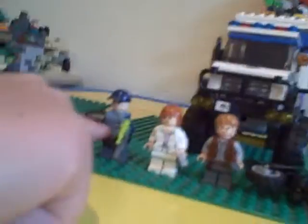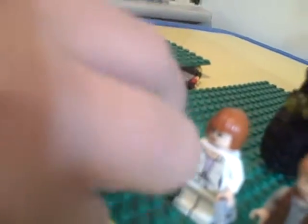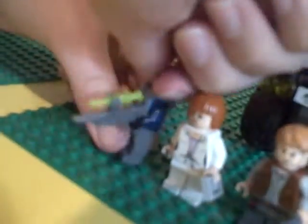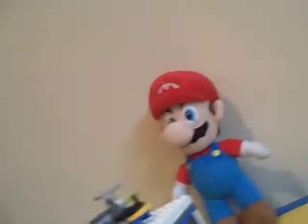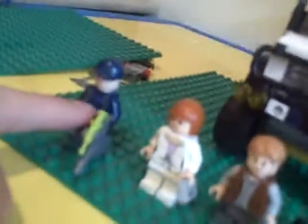Now to go to the minifigures of the set. First we got a normal average ACU trooper with his nice ACU vest and his tranquilizer gun. You can see the tranquilizer bullet loaded on the top. Let's take off his vest so you can see what he looks like without that. You can see he still has the ACU symbol down there — it's hard to see, but it's there. And there's his vest.